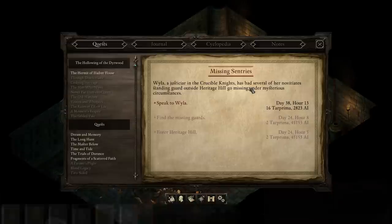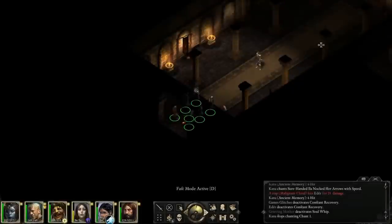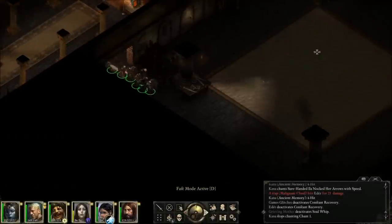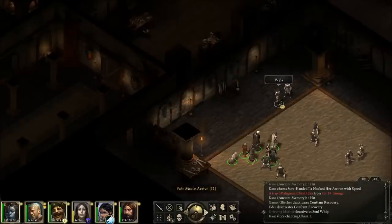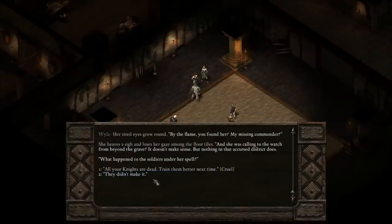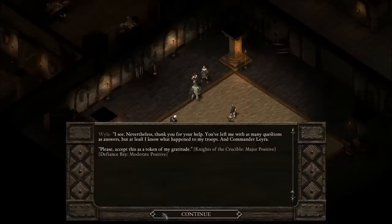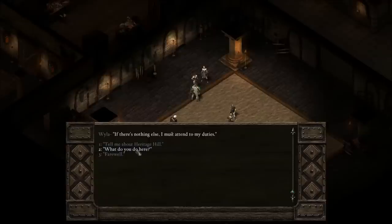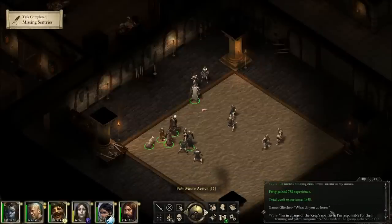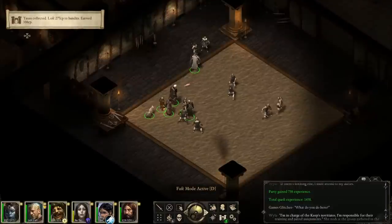Also don't forget to loot the urn. Now you have to go back and speak with Wheela. Return to the Crucible Keep, talk to Wheela, and if you select the right option you will get a lot more bonus reputation and 1500 EXP. The Missing Sentries task is now complete.